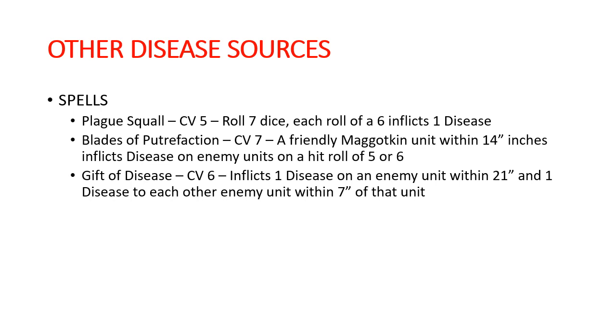We also have a few spells that can spread disease. Plague Squall has a casting value of 5: you roll 7 dice and each roll of a 6 inflicts 1 disease on an enemy unit — not very powerful, but a really low casting value. Blades of Putrefaction has a casting value of 7: you pick a friendly Maggotkin of Nurgle unit within 14 inches of the caster, and disease is inflicted on 5s and 6s rather than just on 6s. Gift of Disease has a casting value of 6: it inflicts 1 disease on an enemy unit within 21 inches, and then 1 disease on each other enemy unit within 7 inches of that unit — a little bomb of disease you can throw a pretty good distance.